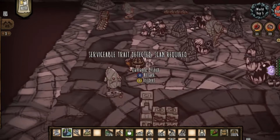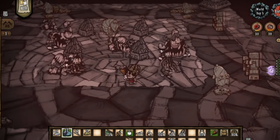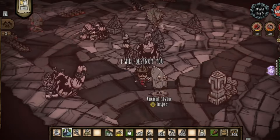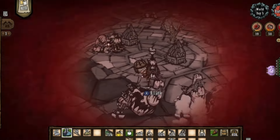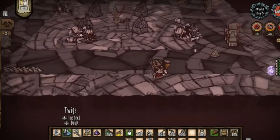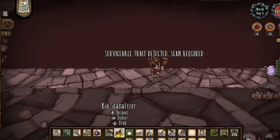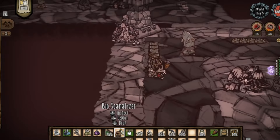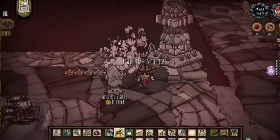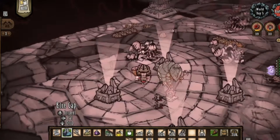The best way, at least in my opinion, to deal with this particular room is to get the rooks to hit the bishop. The bishop is always the most dangerous clockwork because he can hit you from pretty much anywhere and it's nearly impossible to dodge — unless you have a lot of speed. Then you can just make the two rooks fight each other. I do want to try to scan one of the rooks, but they could break my armor and kill me, so I just try to take them out and make them smash into thulecite statues.